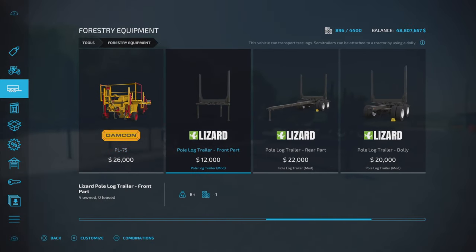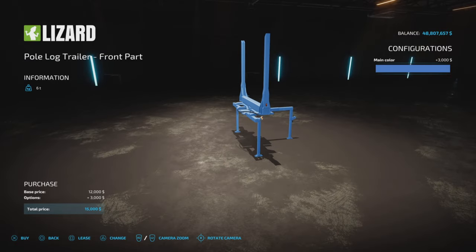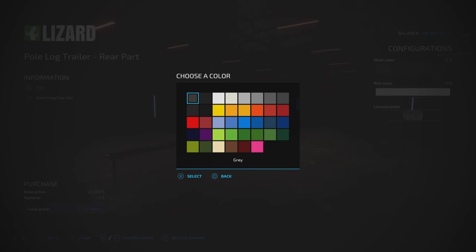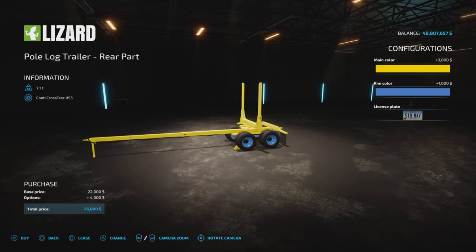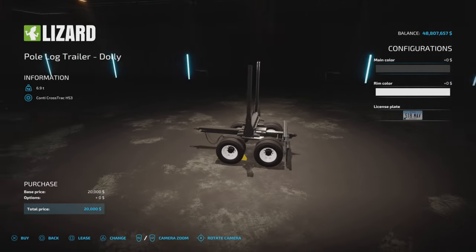As you can see, we have several pieces. The Pole Log Trailer front part is twelve thousand dollars, and then we have color options — that's going to cost you three grand. Then we have the Pole Log Trailer rear part at twenty-two thousand dollars, again with a main color and a rim color option.